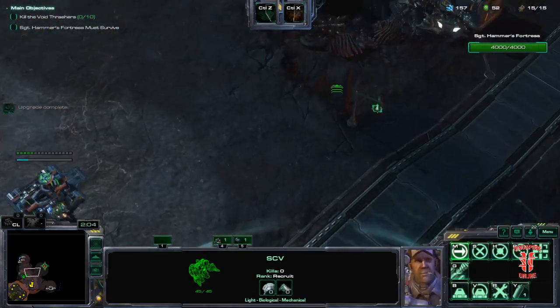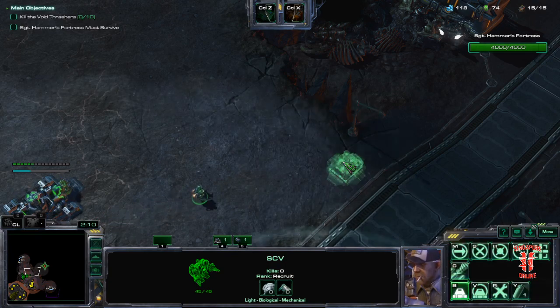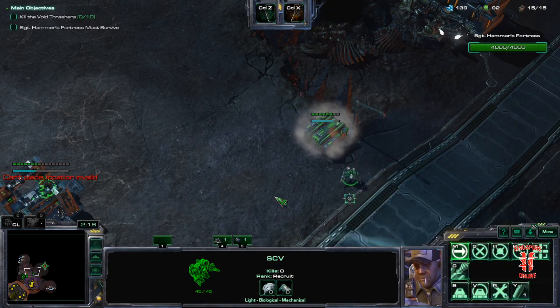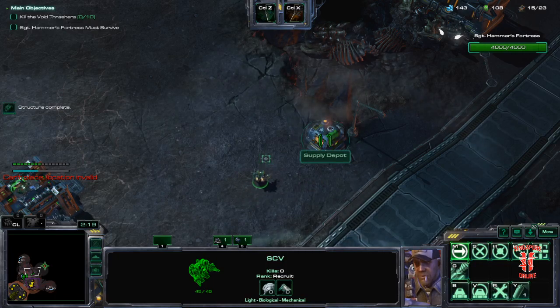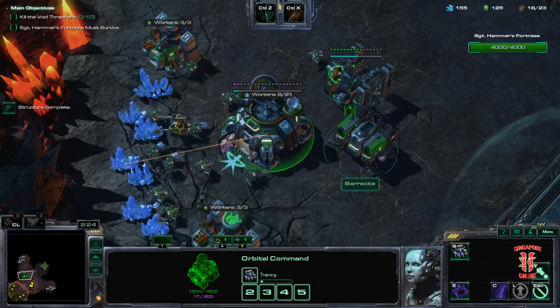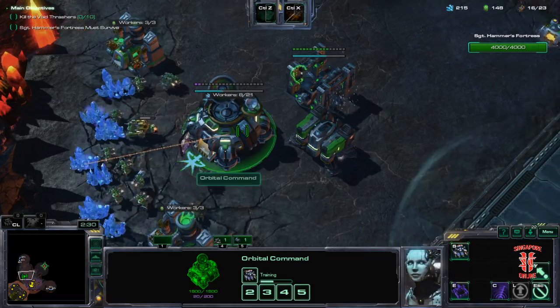Now we get our first Supply Depot. I generally like to wall off, simply because if you play against all races, you'd rather your supply depot is destroyed rather than your production, because if they get onto your production you effectively lose.